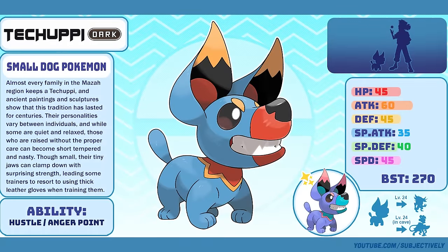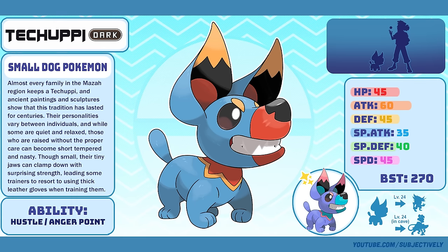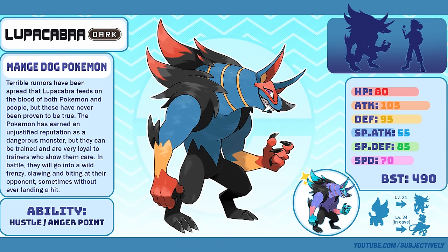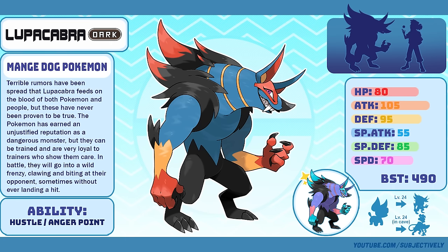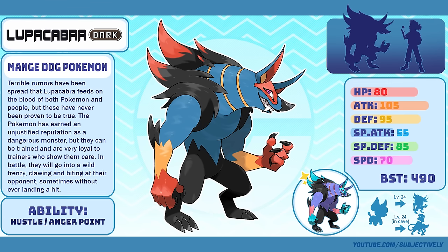Techoopy, the Small Dog Pokémon. Techoopy has quite a fan base within the Maza community — and why shouldn't it? It's kind of perfect. It's cute, it's tough, and it looks like a piece of shit. Hits the full range of Chihuahua appeal. Lupacabra, the Mange Dog Pokémon. This guy would definitely go in the top 10 most iconic Maza region Pokémon list. Its final artwork and rendering is perfect, in my opinion. It looks evil and malicious, but not in the same way as Noctavispa — more like a schoolyard bully than a manipulative warlord. More importantly, it looks like a friend, but maybe a friend that would trip you and then laugh as you fell.